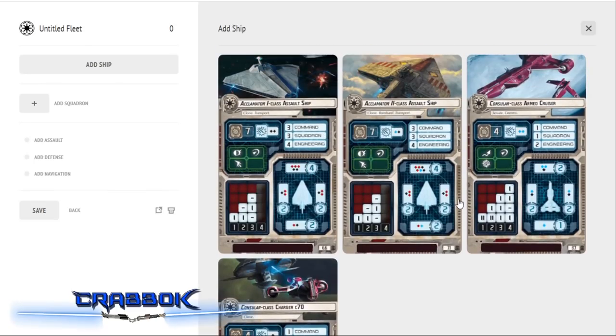We've got one Acclimator and two Consulars to use. This is one of those things where I have to change my normal approach for fleet building, because we're trying to get to 400 points — and it's not easy with only one starter. It's almost impossible with only one starter plus a squadron pack and an upgrade card pack.